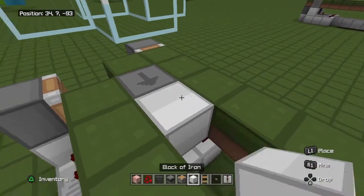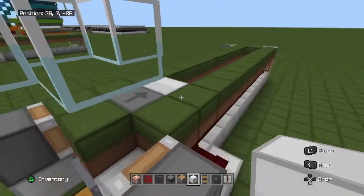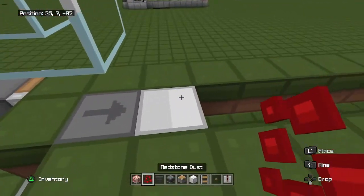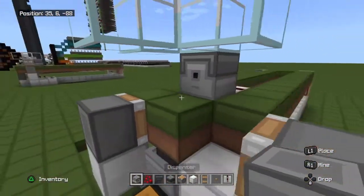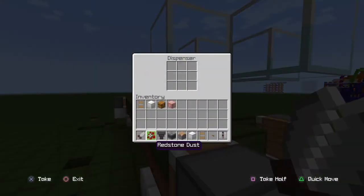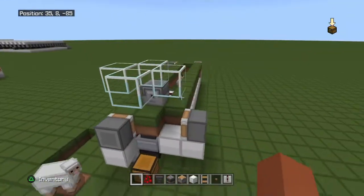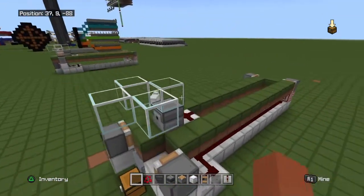Now to trigger it you need to put a block up here next to this observer. The last thing you need to do before you can drop sheep in is place a piece of redstone right here and grab yourself a dispenser and place it in there. Then place some shears in the dispenser — just one or two or however many you want — and the design is pretty much done.